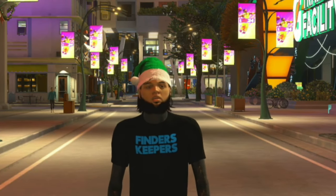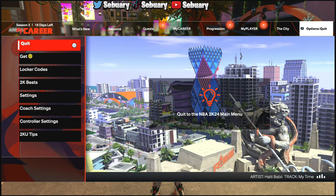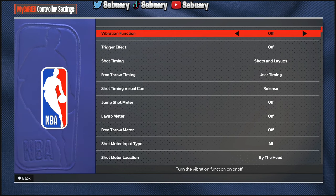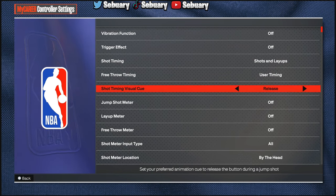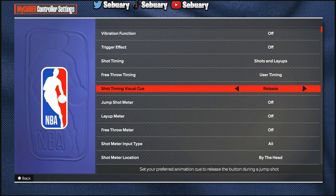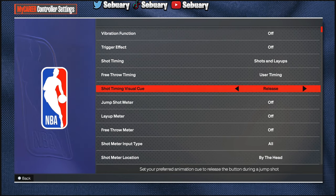Now we want the settings to go with the jump shot. To get to the settings, click Options, go to Options/Quit, then go to Controller Settings. First: vibration off, trigger effect off, shot timing at shots and layups, user timing for free throws. Then look for Shot Timing Visual Cue — personally, I use Release because it just feels better when timing your shot. There's a heavy delay in this game, though not as bad as at launch. It's your personal preference — push or release — but I use release.